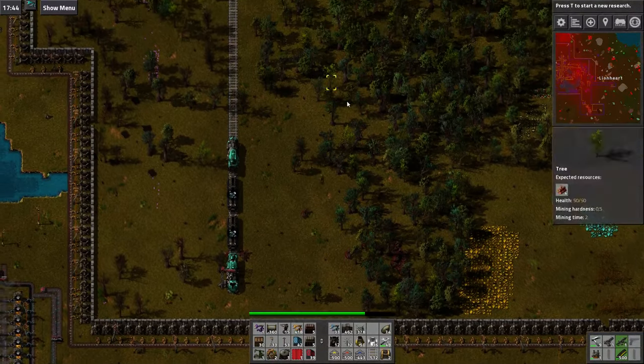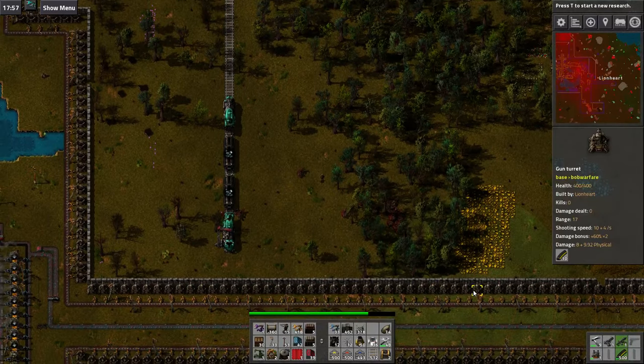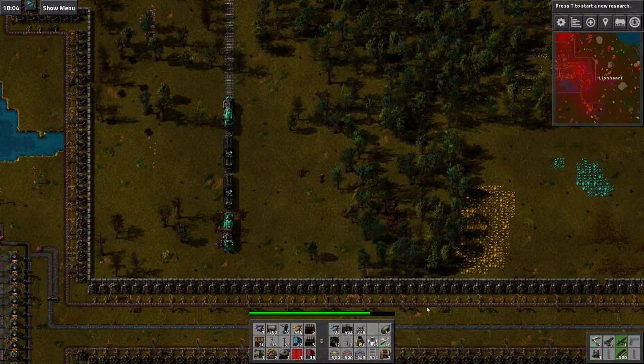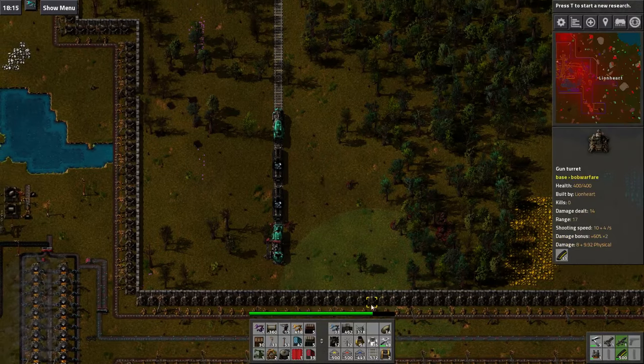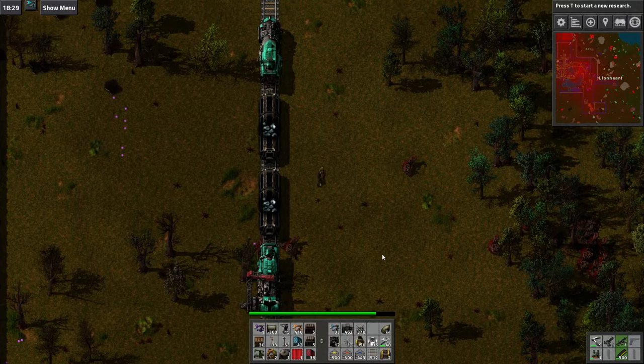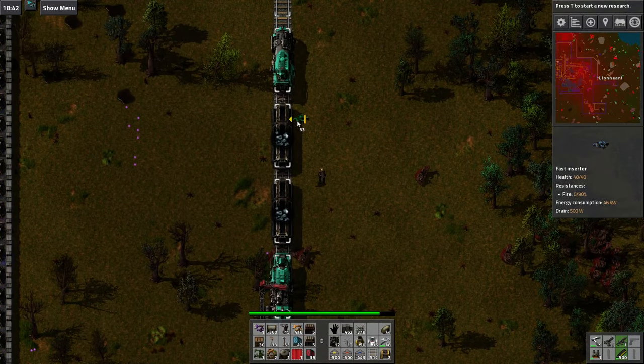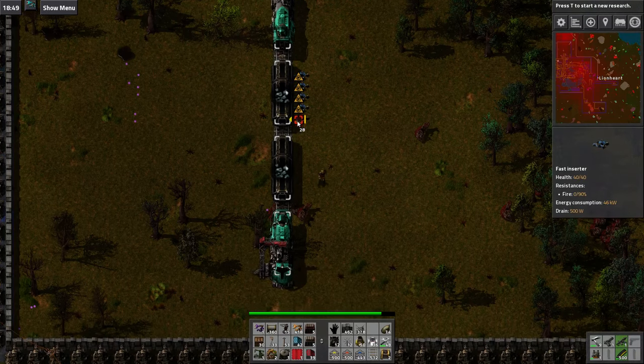Well, at least we know this shouldn't be a problem. I just need to bring the wall out around here, but for now I'm just going to make the station. This isn't going to be a super long episode — I just wanted to do the train station.